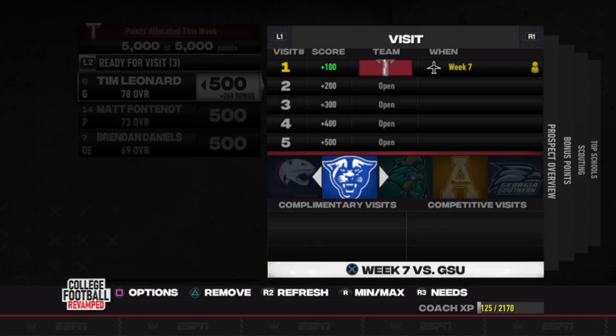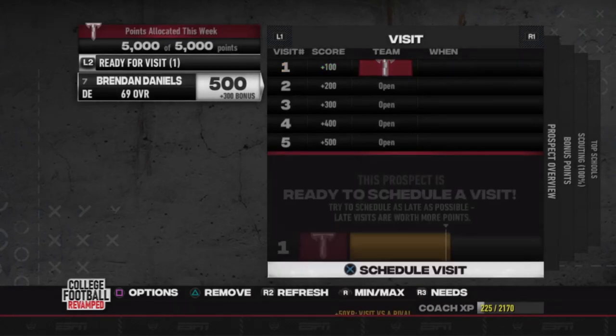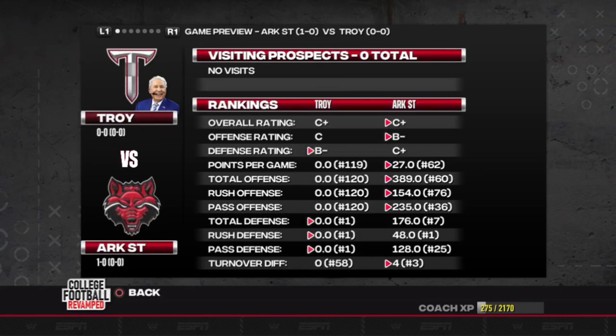We have three guys looking for a visit. Tim Leonard is one of them and we really want to get him signed, so we'll offer him a visit. Mark Fontenot would be a great punter for us, and Brendan Daniels the defensive end - so things are looking pretty good on the recruiting front.